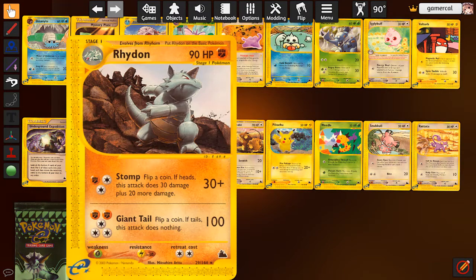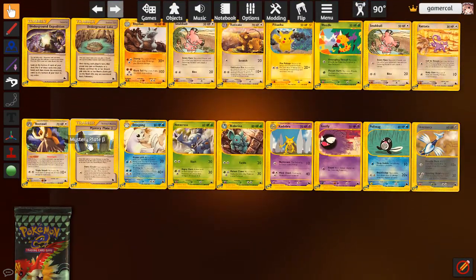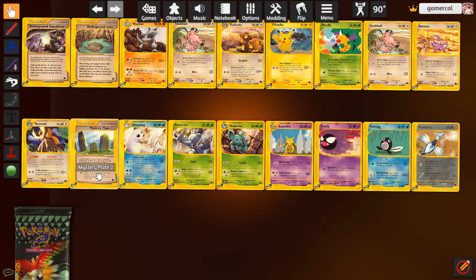Rhydon is interesting only because it could use boost energy, but not when you see that it does nothing if you flip tails. 100 damage is very high for this kind of attack though, but it's on five energy. The next Mystery Plate: if your opponent has five or more prizes, draw three cards. If they have only one prize, choose two energy attached to defending Pokemon and shuffle them into the deck. That could actually be really powerful, but if they're playing Clefable or Furret, they're just going to get the energy back anyway.